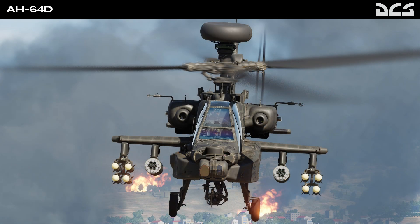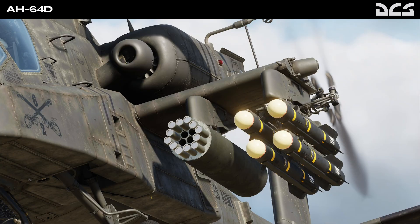New features for the Apache will include the auxiliary fuel tank to carry more cannon rounds, the addition of radar-guided Hellfire missiles (AGM-114L), the improved data link modem, Longbow Net fire control radar, and the laser spot tracker. There will also be animations for the engine nacelle cooling doors and wipers to remove raindrops from the windshields — lots of complex and aesthetic systems being introduced to one of the more popular modules added to the game recently.